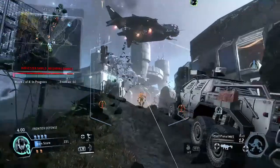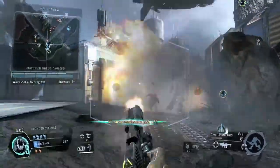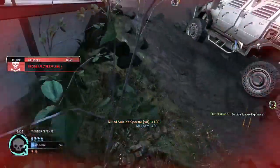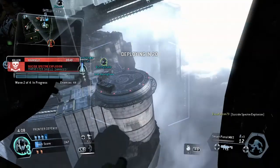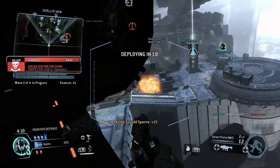The Harvester shields are dropping. Don't forget, you've got a turret ready to deploy. Set it up whenever you get the chance.